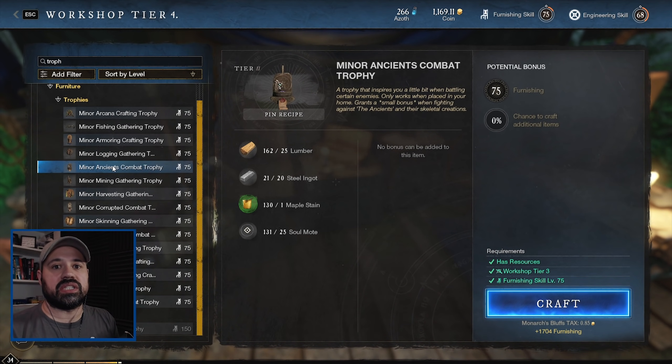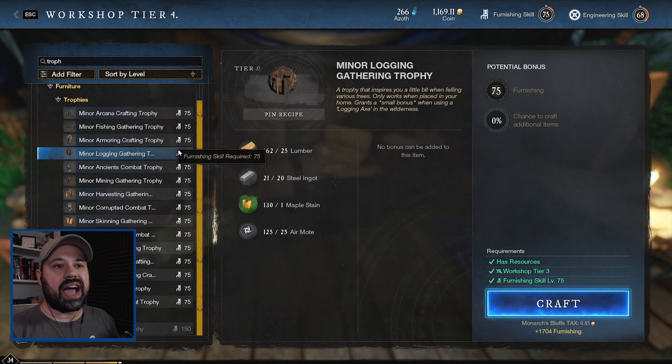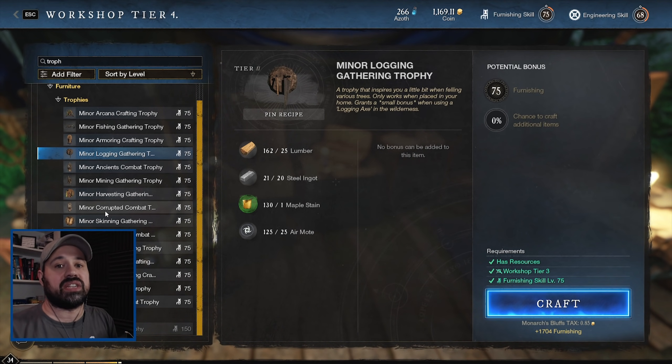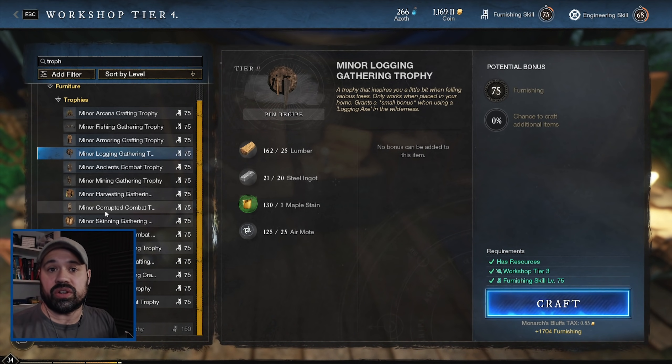Those passive bonuses are global, which means if I have logging trophies in my house in Monarch Bluffs, I can be anywhere on the map and still get that bonus. That's why it's really great if you have three houses - you can hang the same trophy type in each house one time and they all get added together, so you have three times that bonus when you're out in the world.